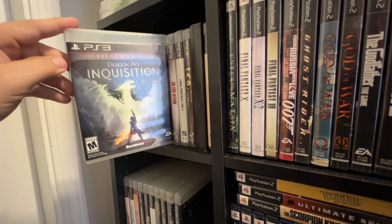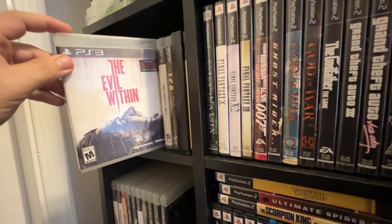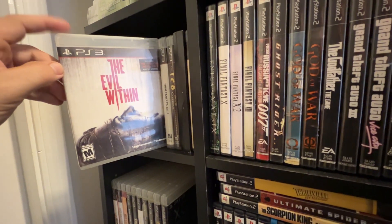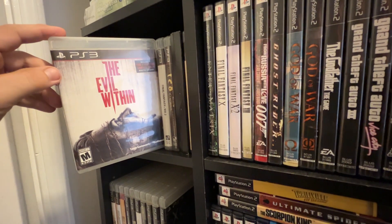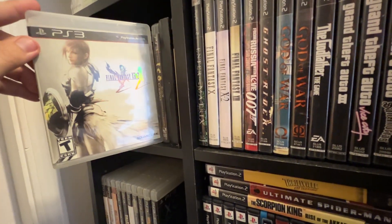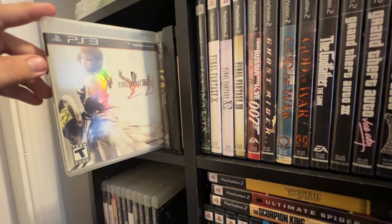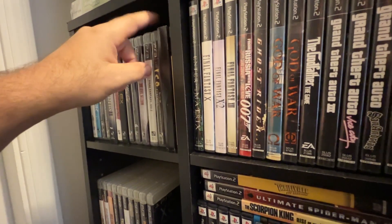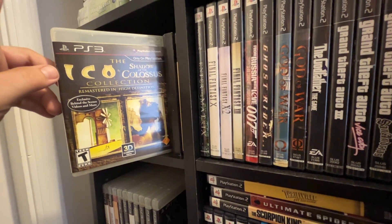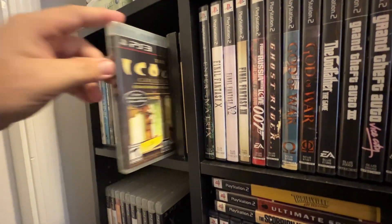We have Dragon Age Inquisition the Deluxe Edition. The Evil Within — this was recommended to me by a manager at Disc Replay who asked me if I liked horror games. I said yeah, he said well check this out, and I'm like okay. We have Final Fantasy 13-2, so we have two out of three for the trilogy — still trying to find the third. We have the Ico and Shadow of the Colossus Remastered Collection. Thank god, it's about time.